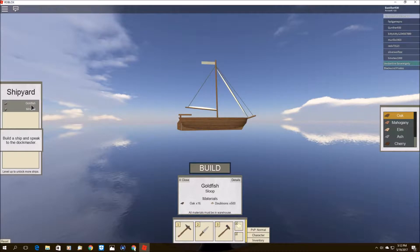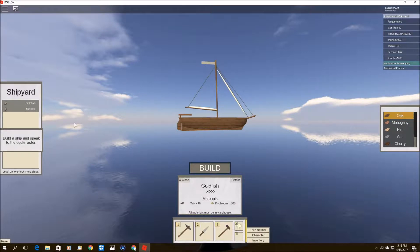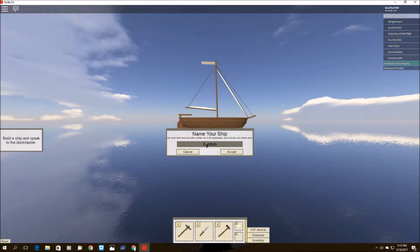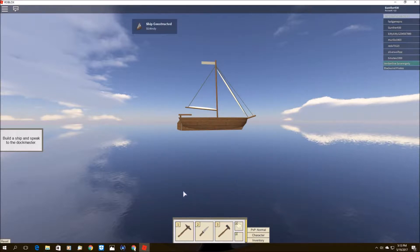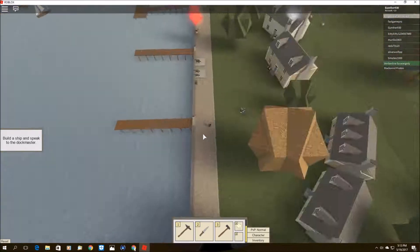Alright, over here. Shipwright — Carl Stark. Build ship. Here we go. Choose a ship from the left to preview it. The items required to craft it will be listed below. Keep in mind that all required materials must be in your warehouse. There is also a details button — press to view a ship's stats. Build a ship — what do we need? I'll build the goldfish. Name your ship — can be three to thirty characters, letters only. I'm going to call it the SS Windy. Yay! I built a ship — SS Windy. Nice!